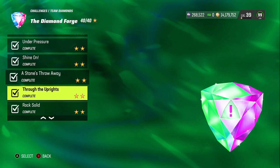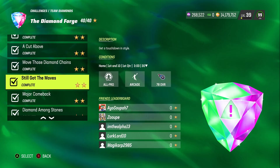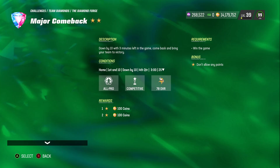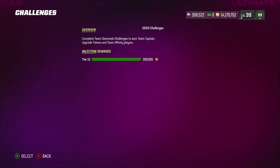There are 20 solos and they're two stars each — not that hard. But once you get down to around challenge 11 or 12, where you have to score two touchdowns and the time is running out, it gets a little frustrating. Still, it's nothing like the old gauntlets where you had to play a full game and complete certain objectives. I'd rather deal with this. It gets frustrating but it's not hard — you can get it done.